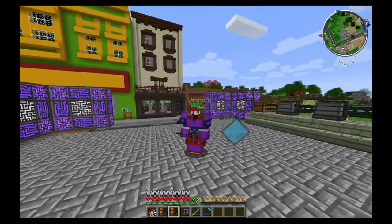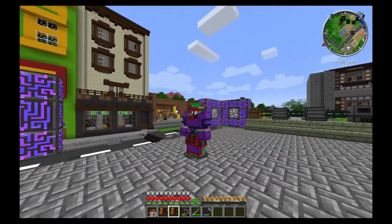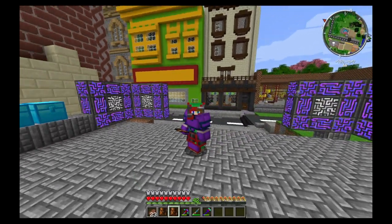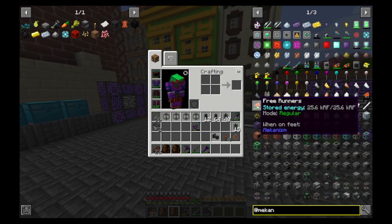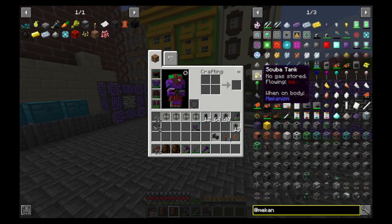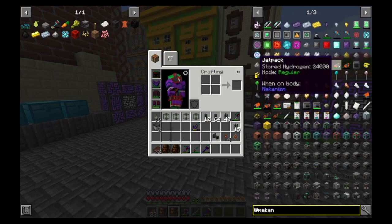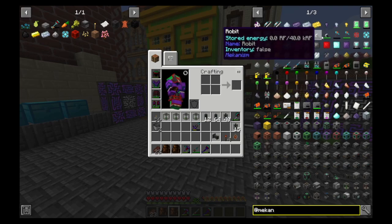We're going back to the Mechanism mod pack. Just look at that mess of pipes behind me. There are different tools we can have in Mechanism. We've got a jetpack, some free runners that help you when you fall so you don't take any damage, a flamethrower, some scuba gear so we can breathe underwater, the Atomic Dissembler, and a little robot that follows you around.